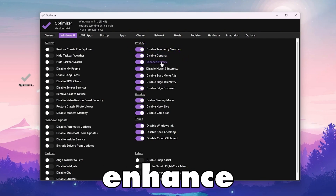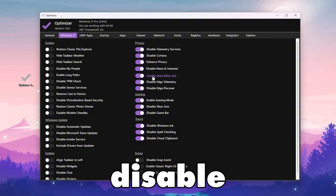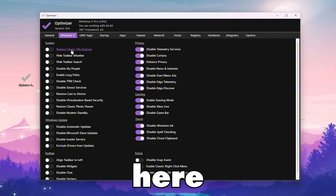Now go to the Privacy step. Disable Telemetry Service, disable Cortana, enhance privacy, disable News and Interests, disable Smart Menu Ads, disable Edge Telemetry, and disable Edge Discover. Once you have disabled all these settings, proceed to the next section.